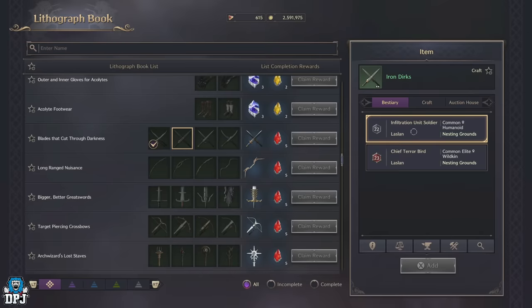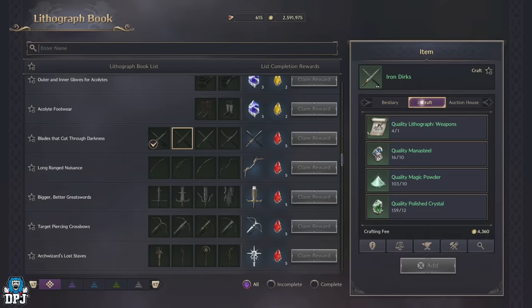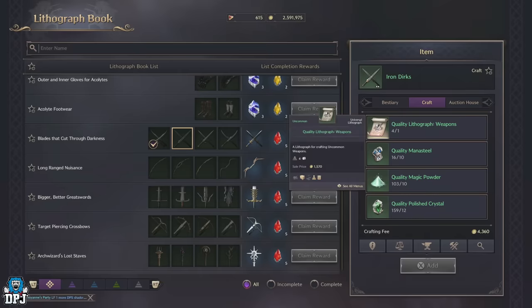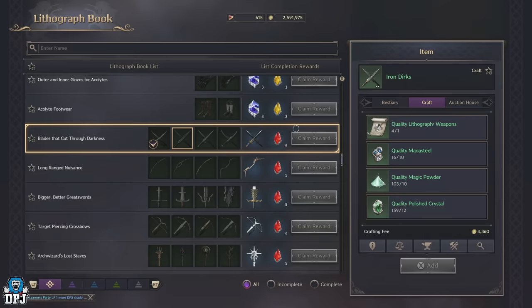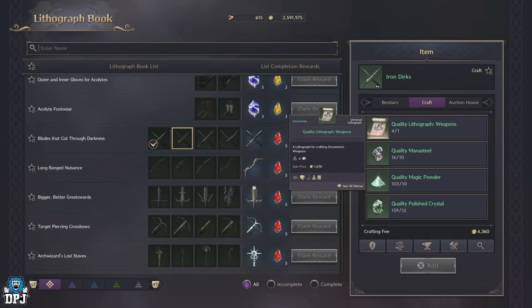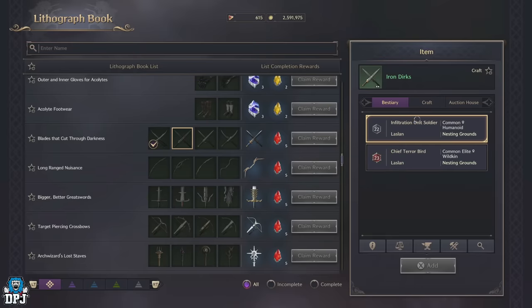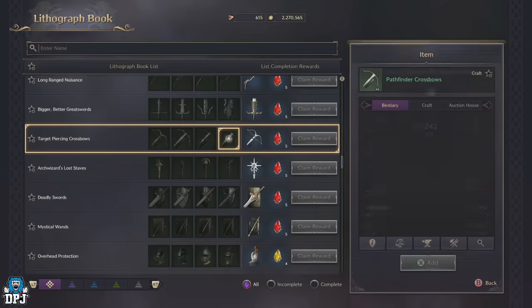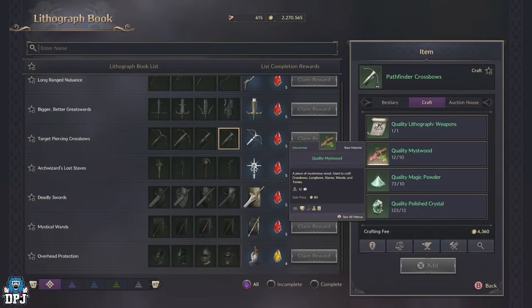Here you have a couple of options. You can see the actual places and enemies the item can drop from, though I'm not sure on drop rates and I'd imagine they aren't very high. Personally I go to the craft section. Here you can see the requirements to craft that specific piece. This does consist of a quality lithograph — these are much much easier to get and we'll talk about how you get these in a second. The other materials required are fairly common, and you might have other available crafting options you didn't know about. To find out where these required items come from, highlight the item, press to see all menus, and then select the 'acquired from' option.